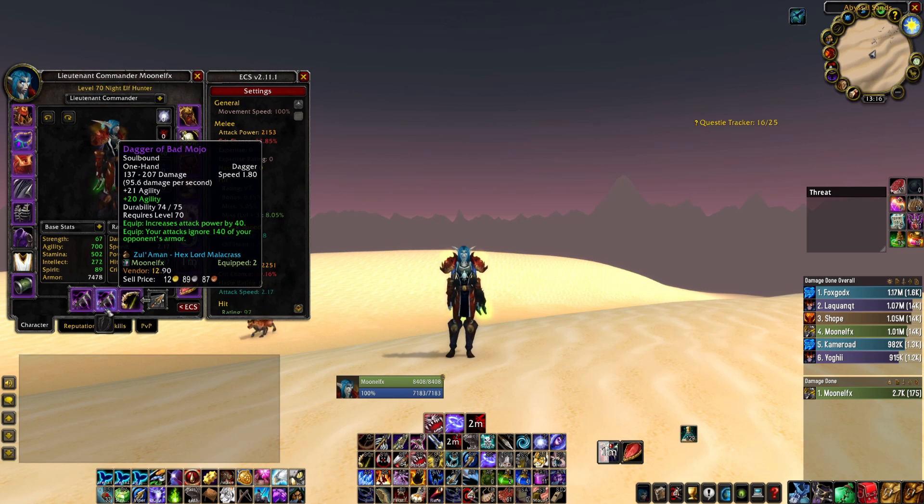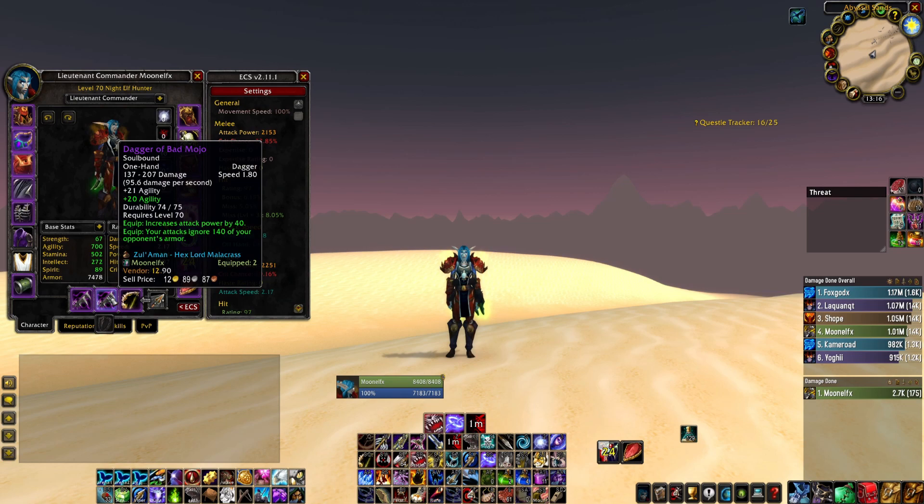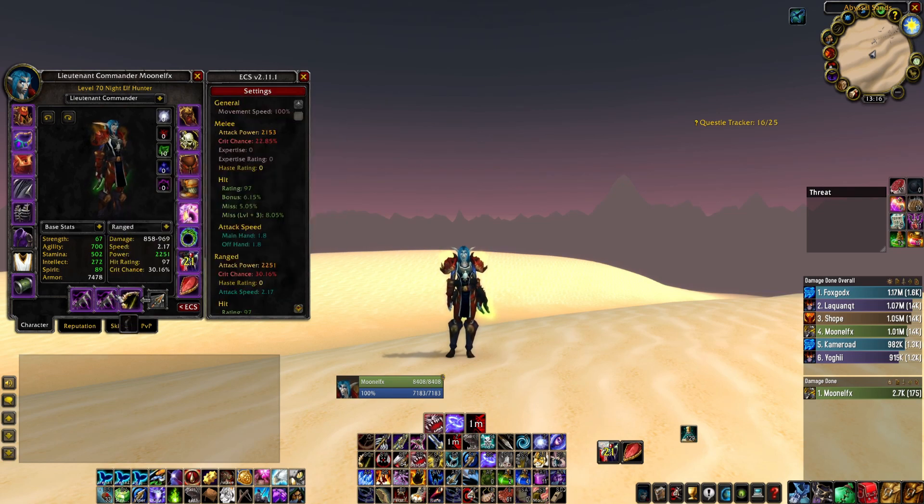Next up, we have two Daggers of Badmojo. These are the best daggers — the best weapons — you can get, by a long shot. It's just insane. They give Agi, Attack Power, and Armor Pen, and they don't have any Stam at all, which makes them so insanely good. If you're a hunter, first thing I would do is jump into ZA, soft reserve one of these, and soft reserve Berserker's Call — because these things increase your DPS by so much.